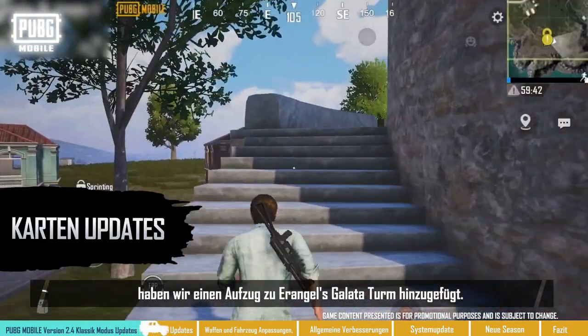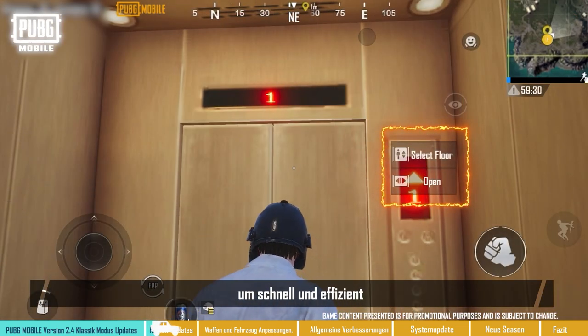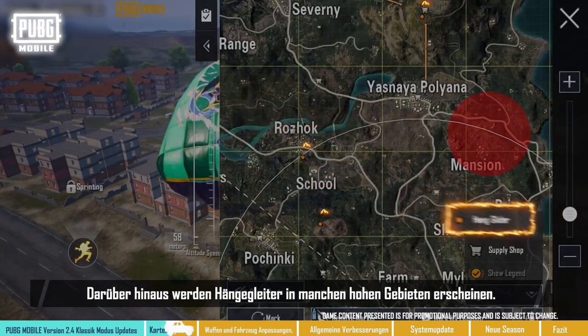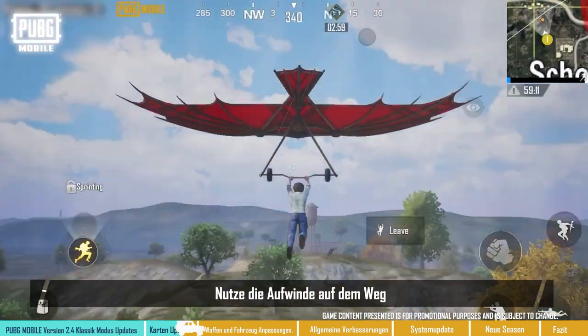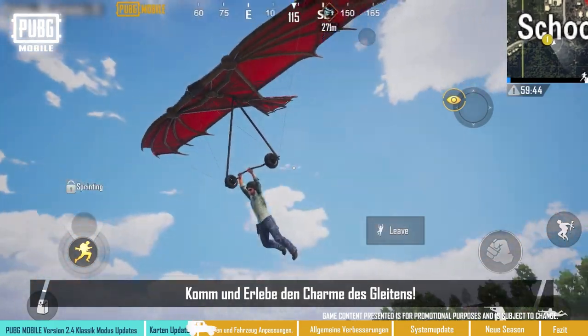In this update, we added an elevator to Erangel's Galata Tower. Players can move between floors to quickly and efficiently loot supplies. Furthermore, hang gliders will spawn in some high-altitude areas — take a hang glider and travel to other areas. Make use of updrafts along the way to reach further destinations with ease. Come experience the charm of gliding.